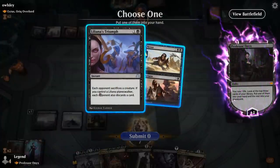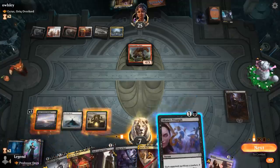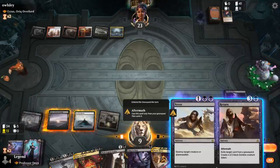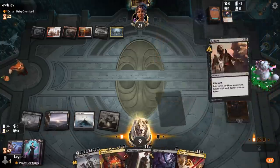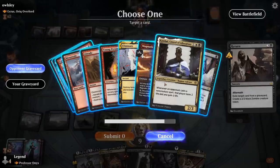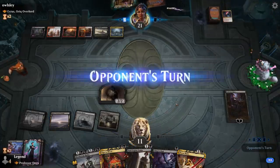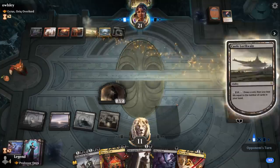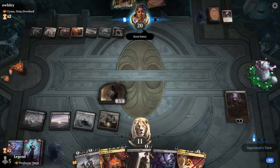We find Dread Presence. Liliana's Triumph is a clean answer that makes the opponent discard, so we grab the Triumph to avoid taking two damage from Bonecrusher Giant. We trigger Magecraft, cast the Return half with Aftermath while keeping Cling to Dust up. We exile Comball so they can't get it back. Then Cling to Dust at end of turn to draw a card. We're in a great position with plenty of interaction in hand and can start dealing significant Magecraft damage. Opponent packs it in — Professor Onyx claims another victim.